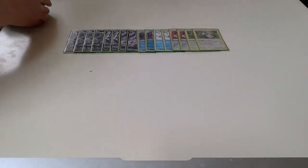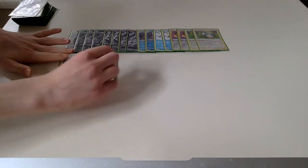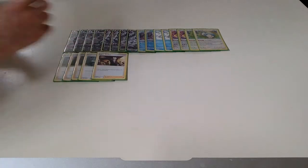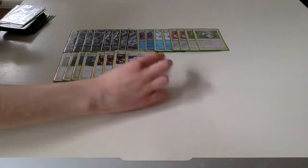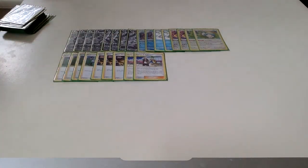Moving on to our supporters, we have four copies of Professor's Research — of course this is just the best draw card in the game. We're going to want to be digging through our deck as much as possible so we can hit our Frostmoths, our energies, and our VMAXs. We're playing three Boss's Orders as our gust. We also have the Tag Call package here — two Kuzmo Hala. This lets us search our deck for a Stadium card, and also, if we discard two other cards from our hand, we can search our deck for a tool or a Special Energy.